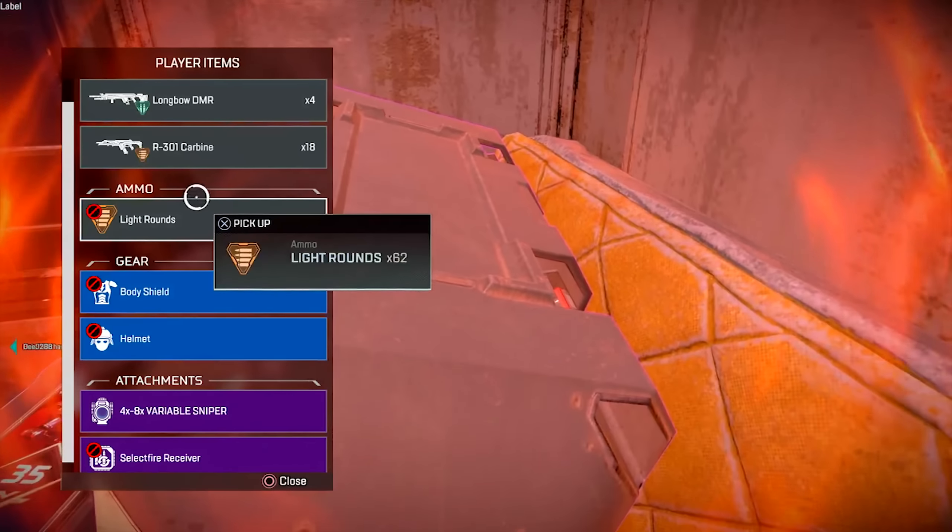How this ability works is that you lose 10% health to gain 30% speed for 6 seconds, and you might think that this is a really bad thing. However, his passive ability, Swiftmend, means that while you're not taking damage, Octane restores health over time. This directly complements the Adrenaline Junkie tactical ability, because you get the health back at a decent rate — not super fast or super slow — and so for that reason, the tactical ability is not bad at all.